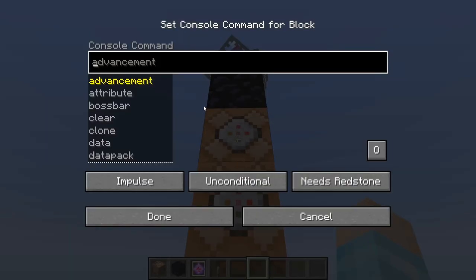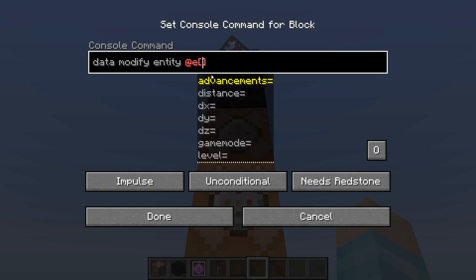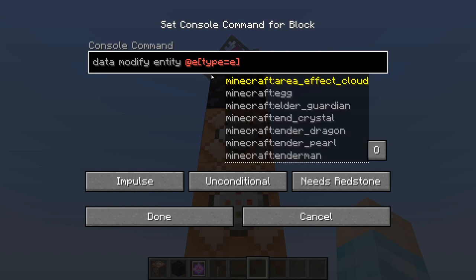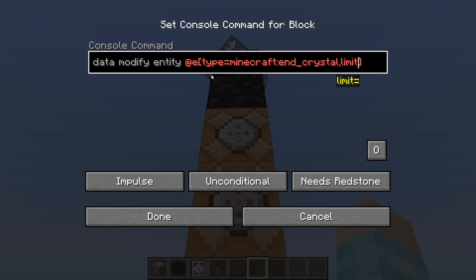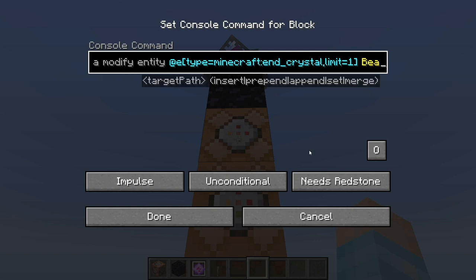What I'm going to do is go to the top command block and show you how to do this command. I may or may not forget to put this in the description, so I'd rather show you now so you can modify it however you want. Three of the four command blocks are going to be exactly the same, so you can copy this command. The first command is: data modify entity @e[type=end_crystal,limit=1] — this only affects one end crystal. If you want more, you have to add more command blocks. After that you put space BeamTarget.